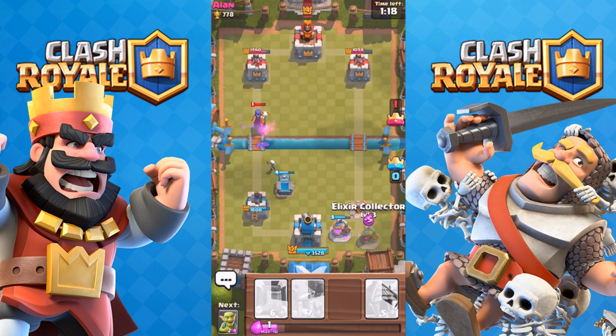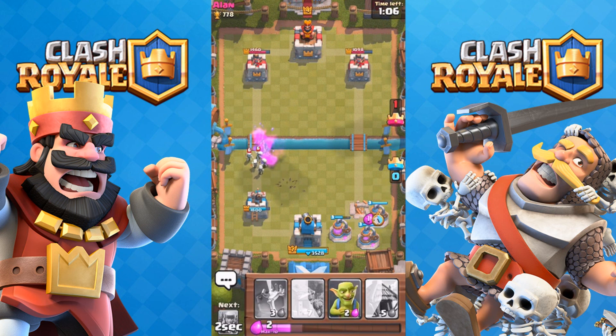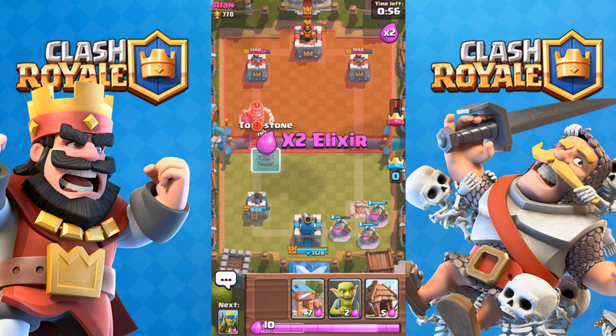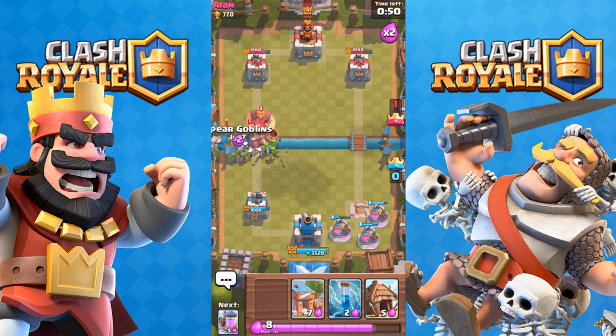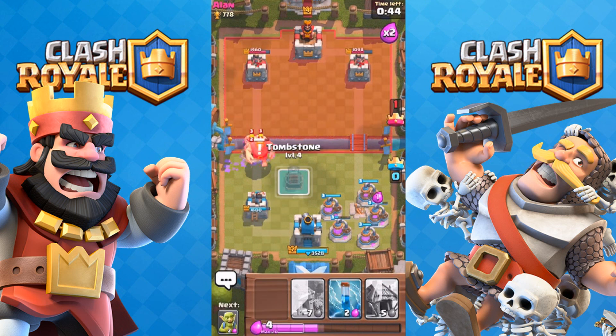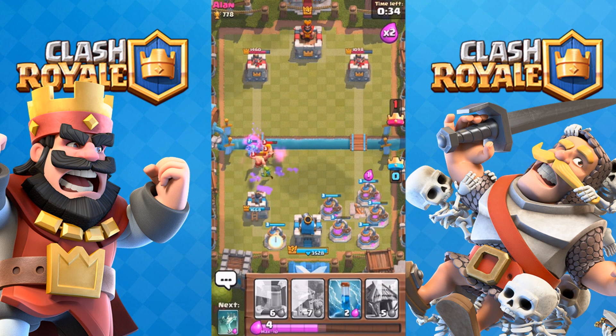I don't really want to use spawners yet, but let's do a zap to wound him and then focus on elixir collectors over here, get that mirror down. The strategy basically consists of getting as many elixir collectors down in the first two minutes — I only got three down. Then just spam spawners. I'm making quite a bit of elixir right now so maybe soon I'll be able to start spamming.